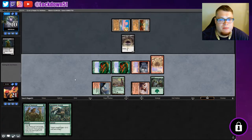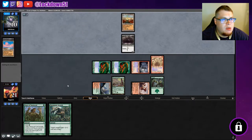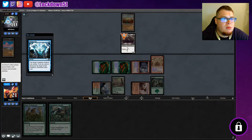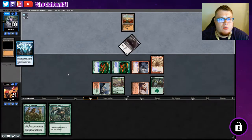We'll just hold up Vines and Mutagenic Growth just in case, but we'll move on to game two here. Tap target creature — draw cards equal to its converted mana cost. Dude, that's scary, what are you gonna do here?